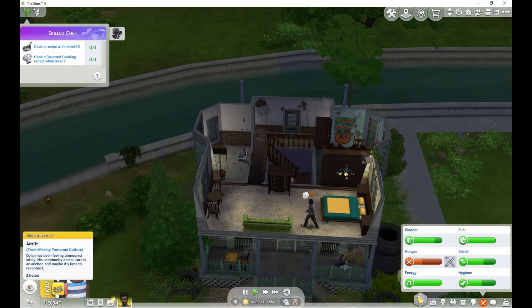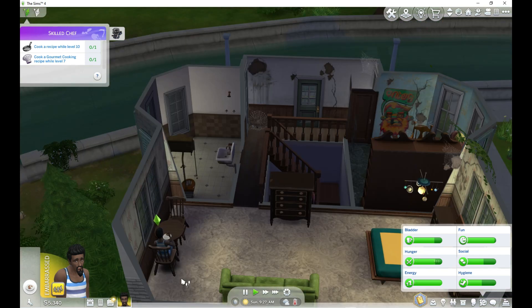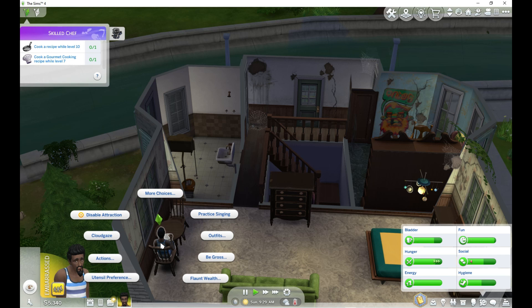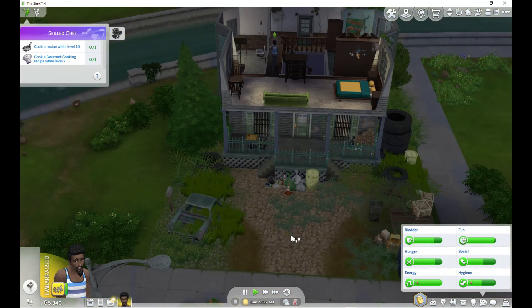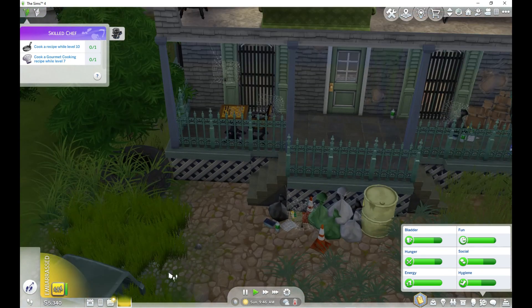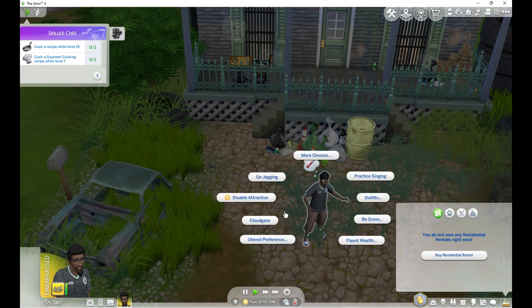Oh, he's embarrassed? Dylan has been feeling unmoored lately — his community and culture is an anchor and maybe it's time to reconnect. It's because of the Tamarani thing. He needs to step outside. Okay, we'll go outside and release a lantern — maybe that will help him. He went to this table, which is not a good idea. Let's release a Tamarani lantern and then we'll head over to the spa.